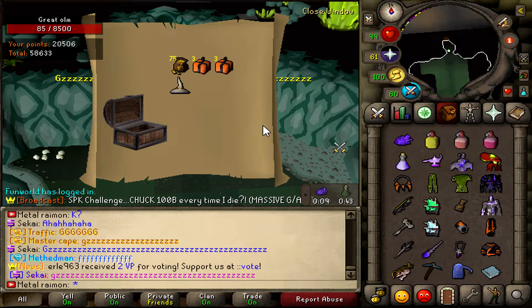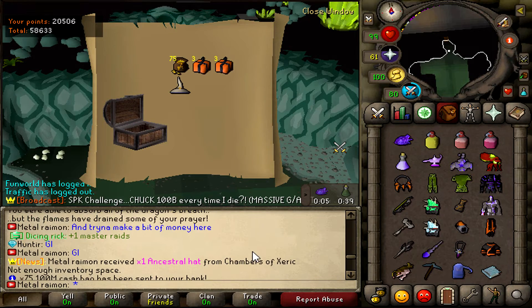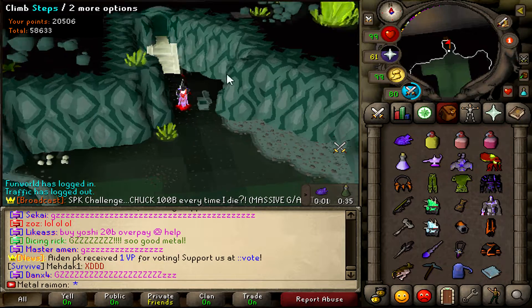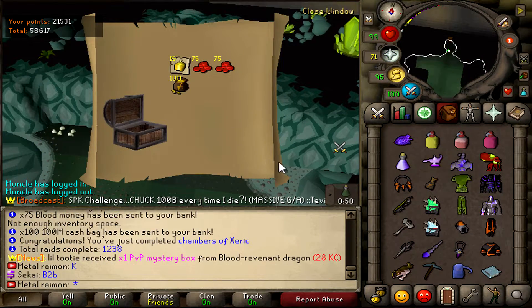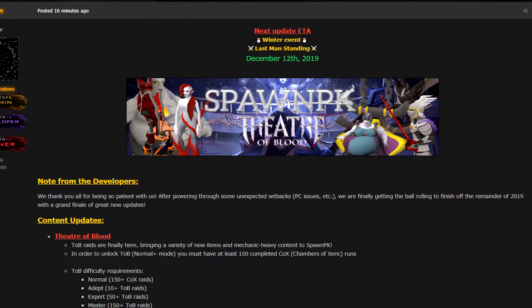I've been going dry all day. I have done so many solos, so many duos, all that grind — and I get a freaking Ancestral Helm. Why? Okay, that's a nice back-to-back though: Ancestral Helm into 10 bill of cash. Alright then, ladies and gentlemen.